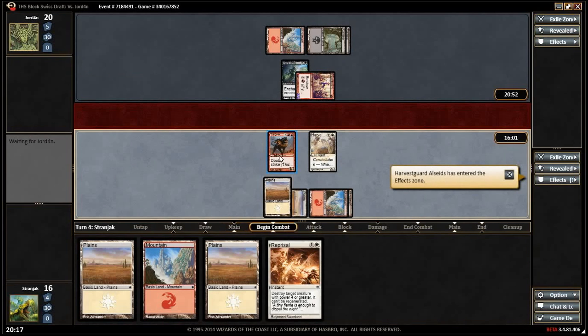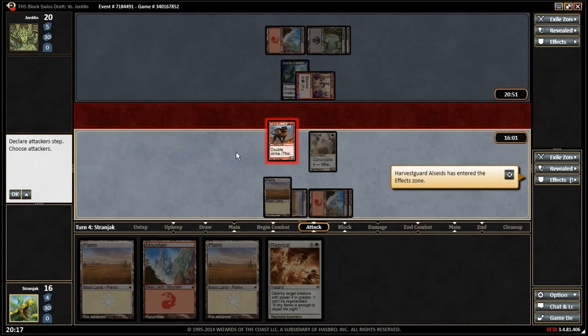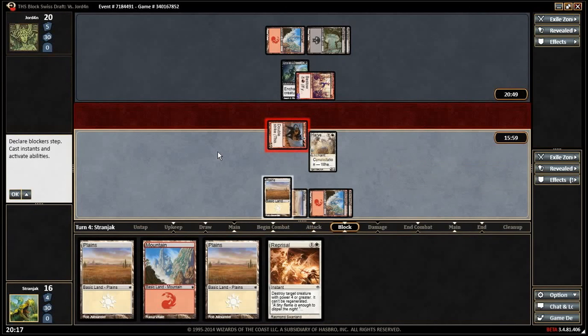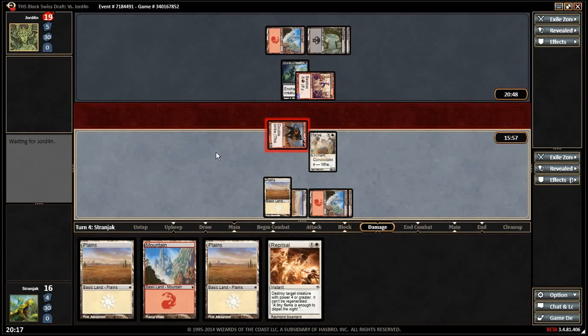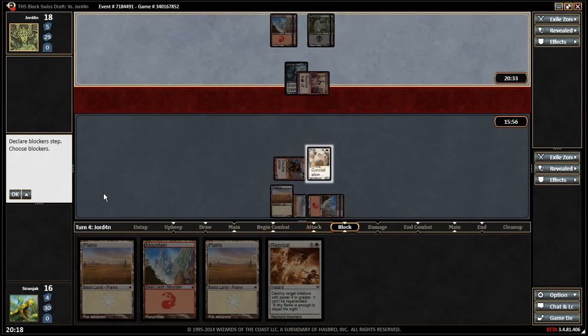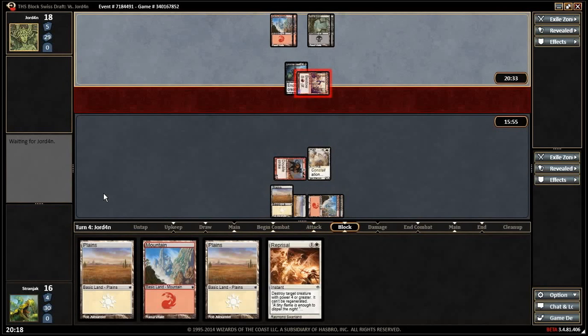We should have held up the next infusion in case he wanted to use a trick — Reprisal. If he tricked it to get value... he wouldn't pump it because we wouldn't block. Next turn we don't attack, we double block and then Reprisal it. So either we trade one-for-one or we Reprisal. No blocks — take three.